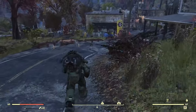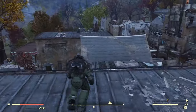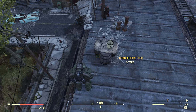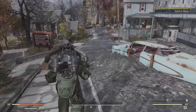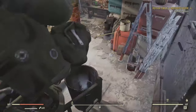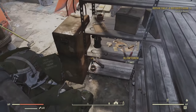Now we have Sutton. There are two bobbleheads here. First one is going to be up here on the roof — boom. The next one is going to be in this house right here at the red door, down in the basement. Kind of tricky to see this one — right there.